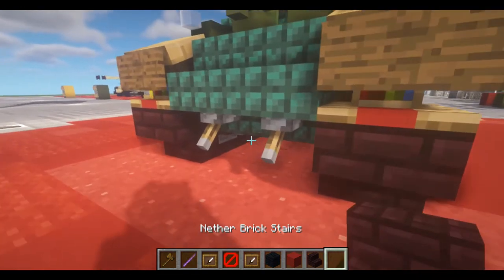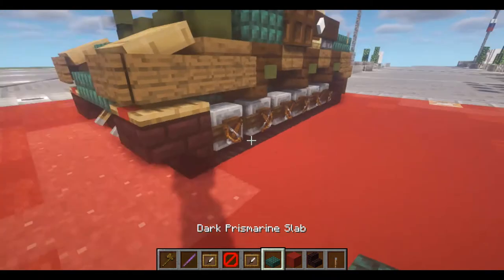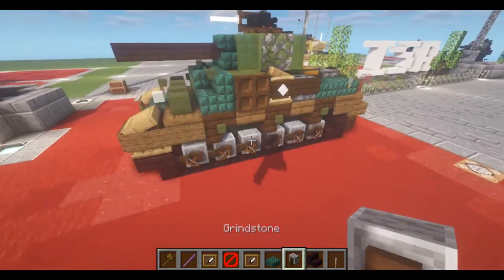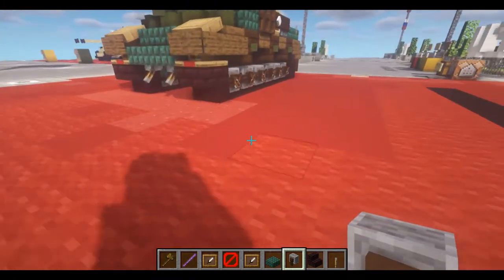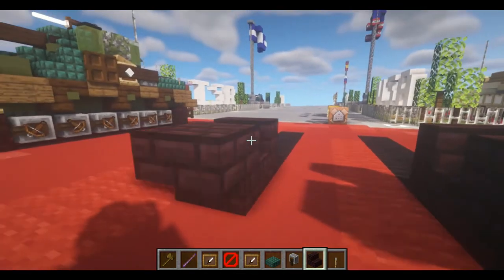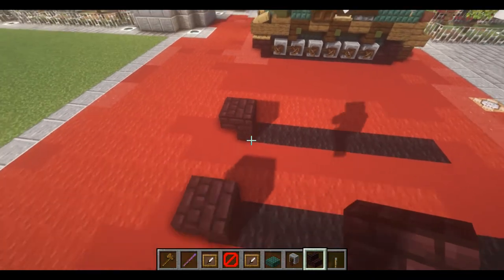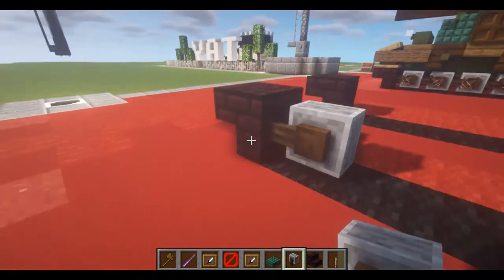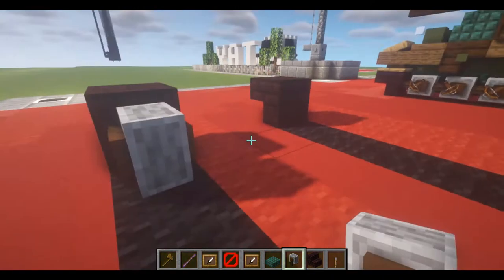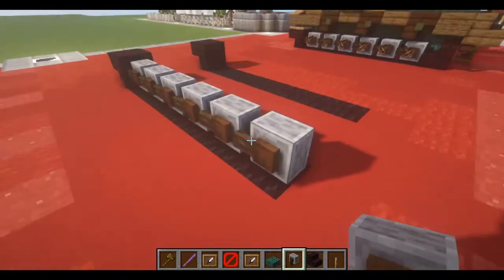For this layer we'll need nether brick stairs, levers, dark prismarine slabs, and for now just some grindstones. First we're just going to place some placer blocks, and then an upside-down nether brick stair right in front of our first floor black block. We're then going to take your grindstones and place a row out starting from this upside-down nether brick block of 1, 2, 3, 4, 5, and 6 — all the way to the end.